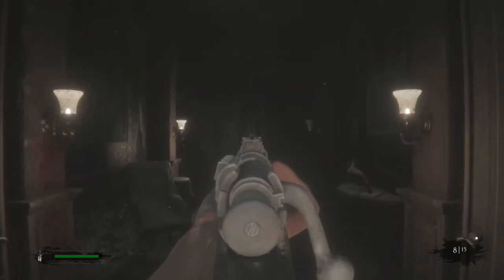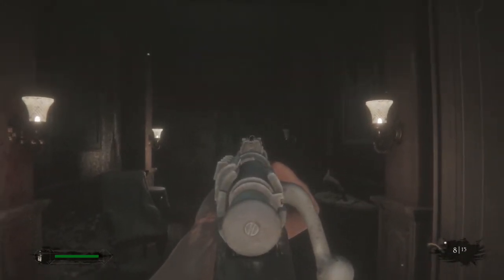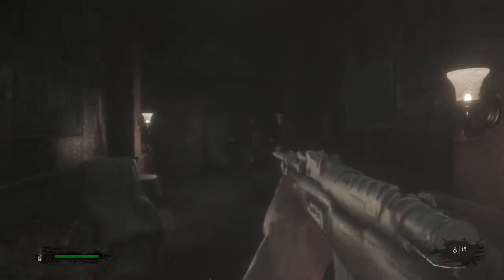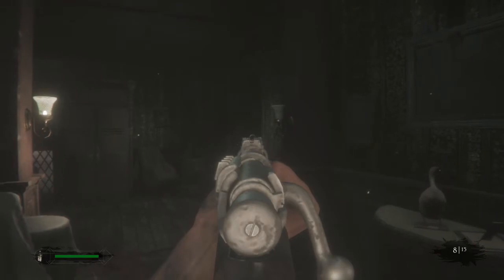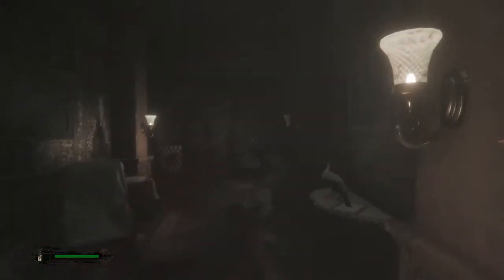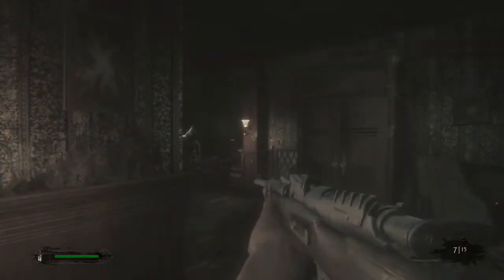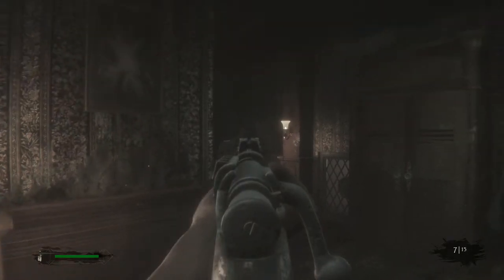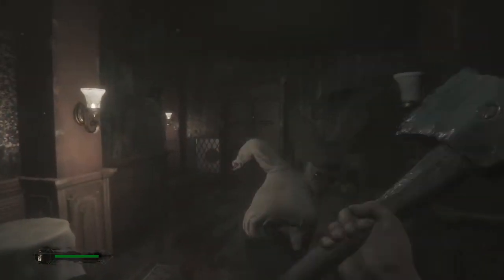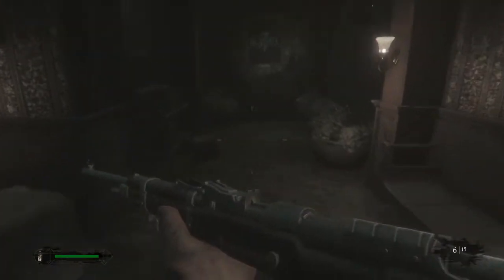A couple dudes in this hallway that I'm going to try to kill. It's so hard to see and I want to get the headshot, otherwise he's going to charge me and the axe won't kill him. Got it. You'll hear a little minor bell audio cue if you get a headshot. There's often a dude to the left and there should be another guy up here to the right.